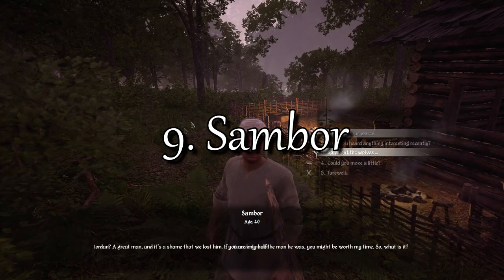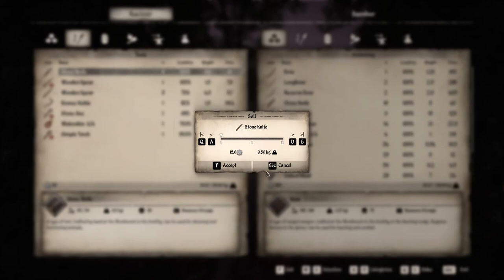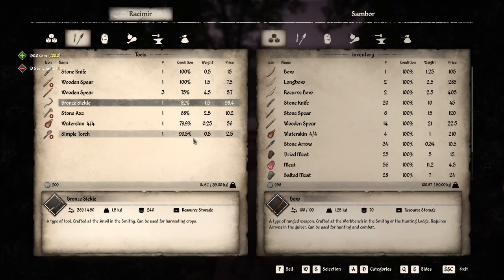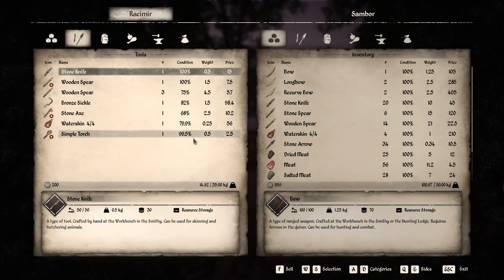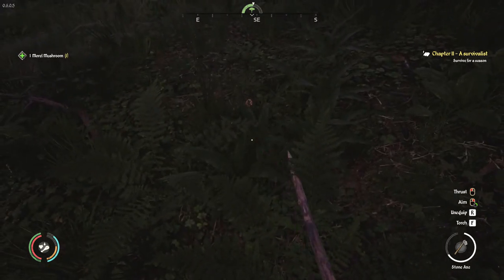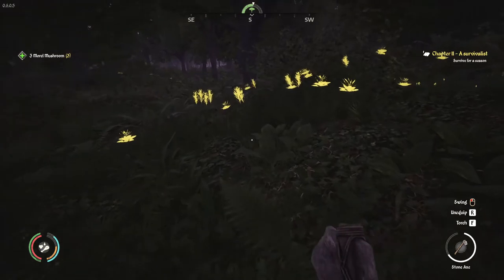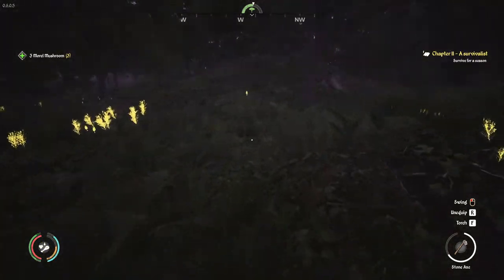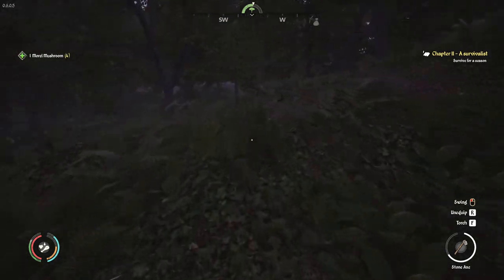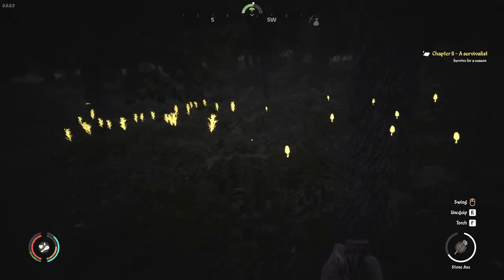In this instance sunset is approaching so it's too late to hunt deer, but we can speak to Sambor and sell him the knives we forgot to sell at Gustovia. Make sure to keep one knife for yourself. On the way back home you can use survivor vision to gather mushrooms and herbs. Mushrooms are not available in summer so it's not a bad idea to stock up while they're available and place them in the food storage chest. It's useful but not critical. Sleep is not required so you should always take advantage of the time rather than sleeping.